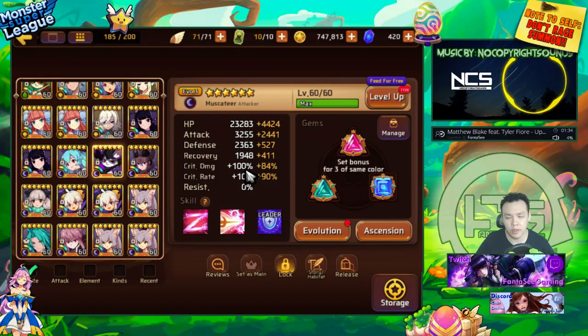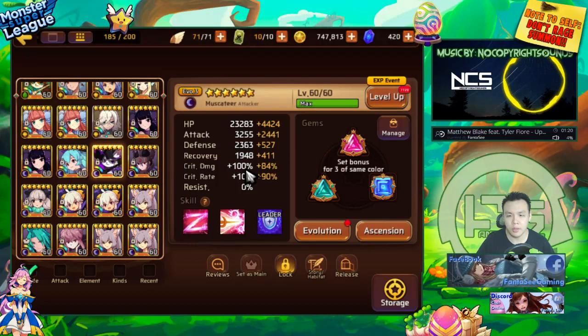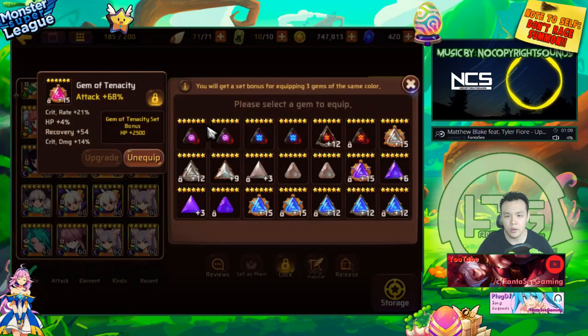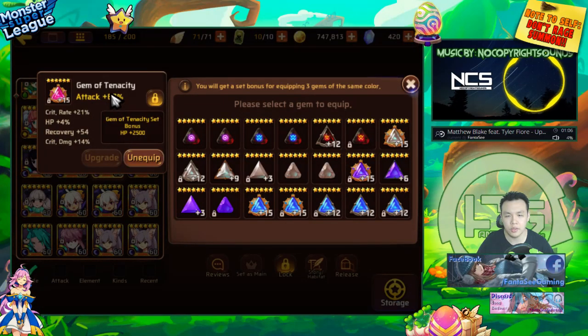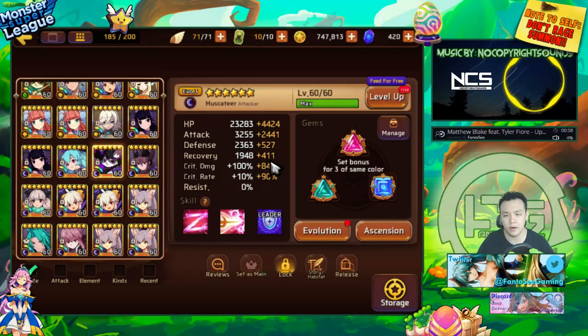As a general rule of thumb for most attackers around 3k to 3.2k attack, if you want the optimal amount of damage, gemming your monster with an even amount of bonus attack and bonus crit damage is ideal. For a dark monster with a base of 100% crit damage, you'd want maybe two attack gems and then push around 30% crit damage from substats for the highest damage when you crit.